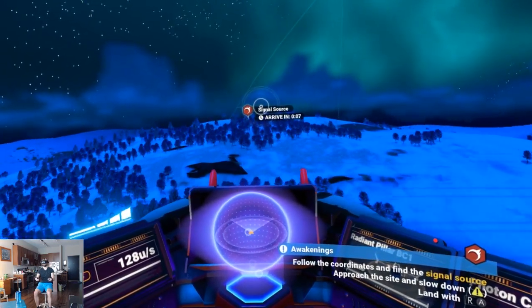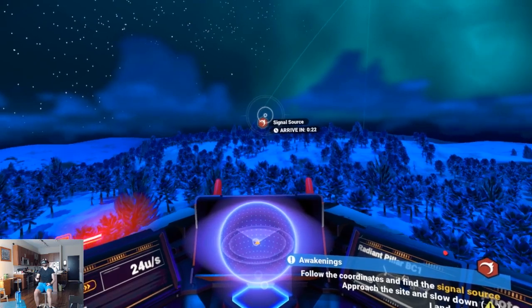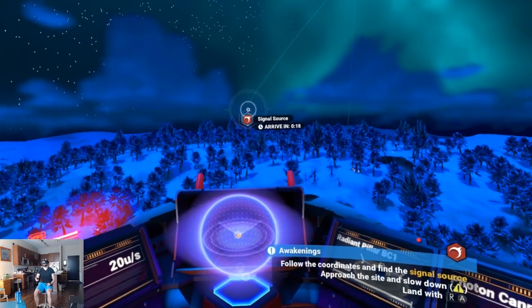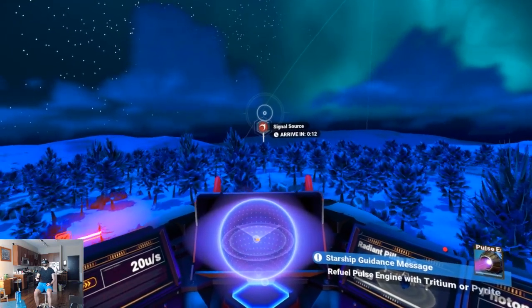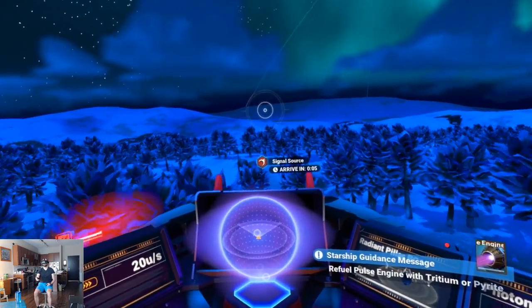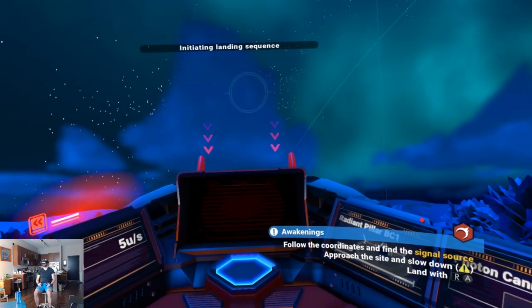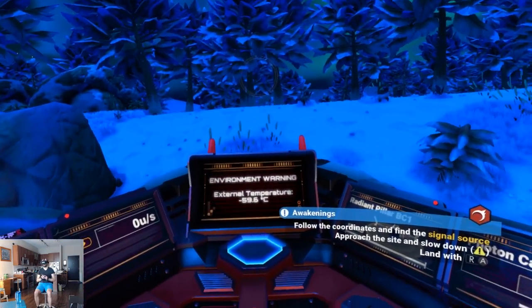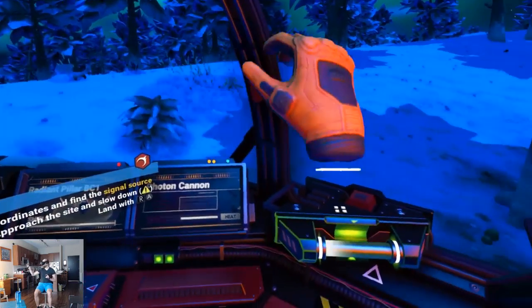Slow down a bit and let's land. It's gonna take a little more time now that we're slower, of course. Okay, signal source. Can I land right here? All right, nice. Environment warning — temperature minus 60 Celsius. Get ready for a lot of environmental warnings, I suppose.